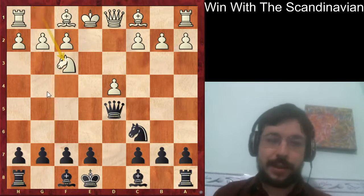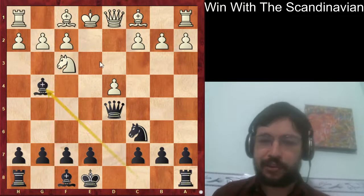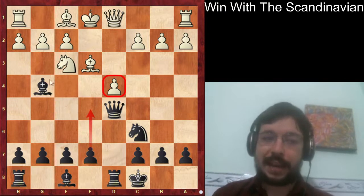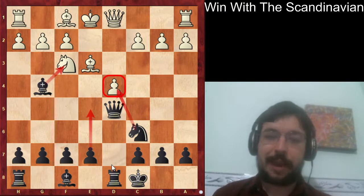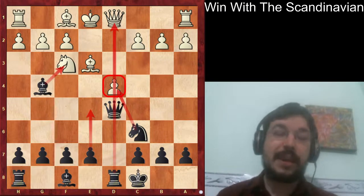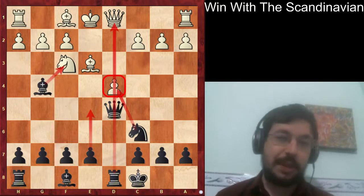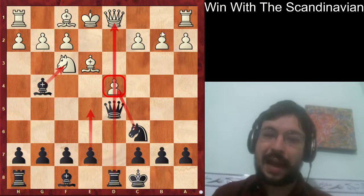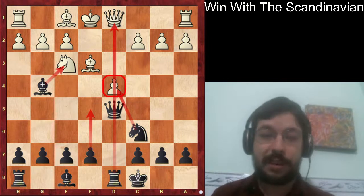After knight f3, bishop g4 - and this is something you can play in a lot of different versions. Say bishop to e3, long castles, and we can see that the d4 pawn is just being attacked by all of these pieces. It's a system that players like David Smerdon and many other strong players have used to get a very big advantage against lower-rated players out of the opening.